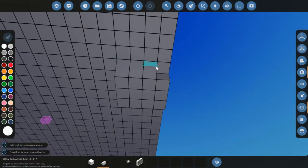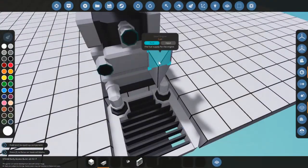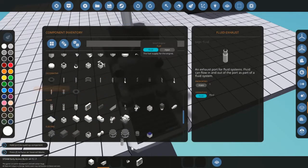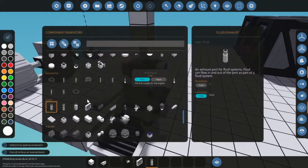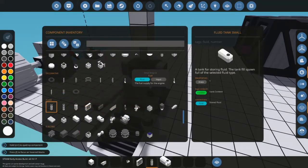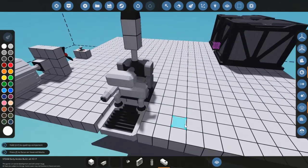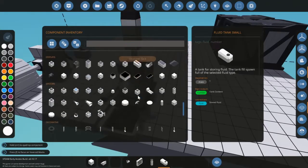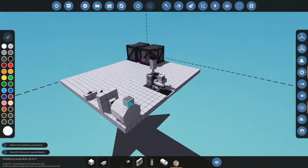Then we need an exhaust and fuel. The exhaust is pretty easy — just pick an exhaust, put it on there. For fuel, I'll pick a small fuel tank and easily put it on there. Then we need air — I usually pick a fluid port, put it on there, and you're done with this engine.